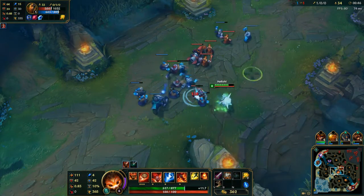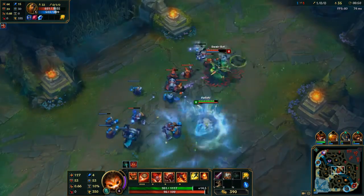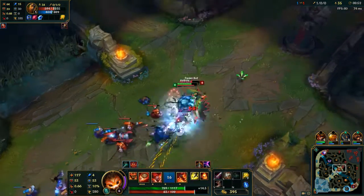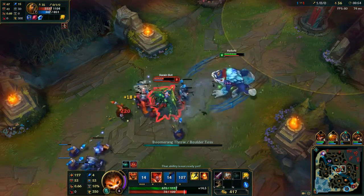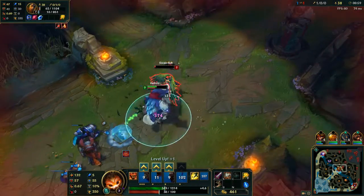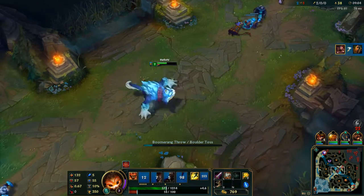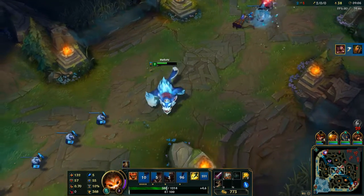Pay close attention because I'm probably not going to transform a lot in this video. So here we go — jump, ult behind, throw that. Here's his Q as Mega Gnar. Here he is in Mega Gnar.